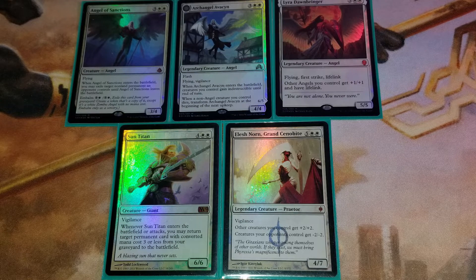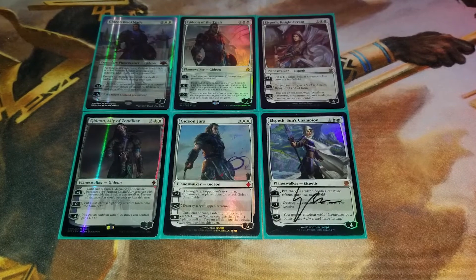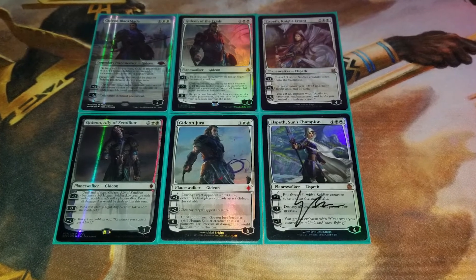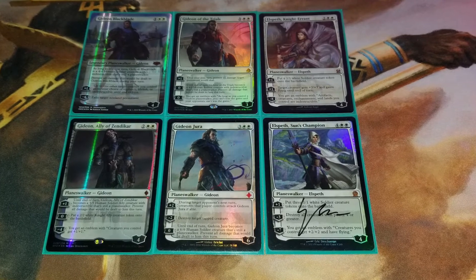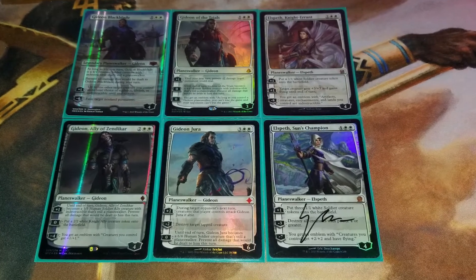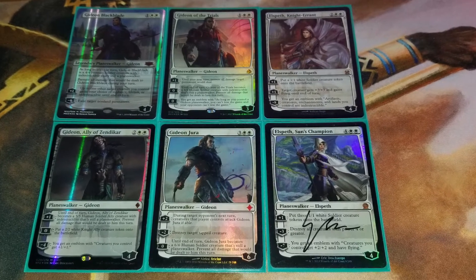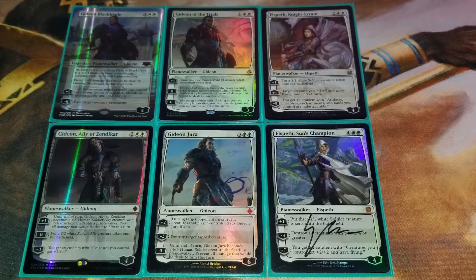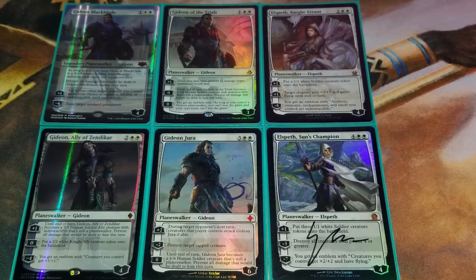On to the white planeswalkers. These cards do white color-pie things, from making tokens to destroying enemy creatures. Gideon and Elspeth are a pretty good team here. That being said, if I ever pick up a Serra the Benevolent, Gideon Allies of Zendikar may be done for — just like his San Diego Comic-Con zombie promo, he may have seen better days.